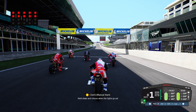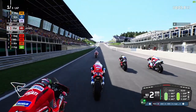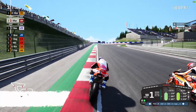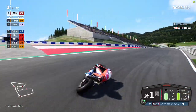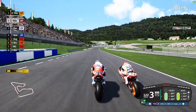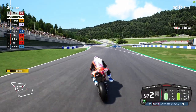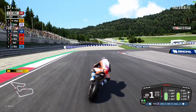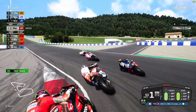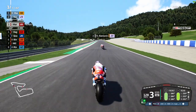Here we're going to see the ride height device in action. Off the line, you can see it is deployed. Going down towards the first corner, we're on board with Martin. Hitting the brakes, you can see the rear of the bike does come back up. He got a little bit wide into the first corner but mostly kept the lead for a brief period. This is probably going to be quite important down towards the new chicane that's been added. They've added a new chicane at the Austrian GP for MotoGP, and this is a proper first look at it.